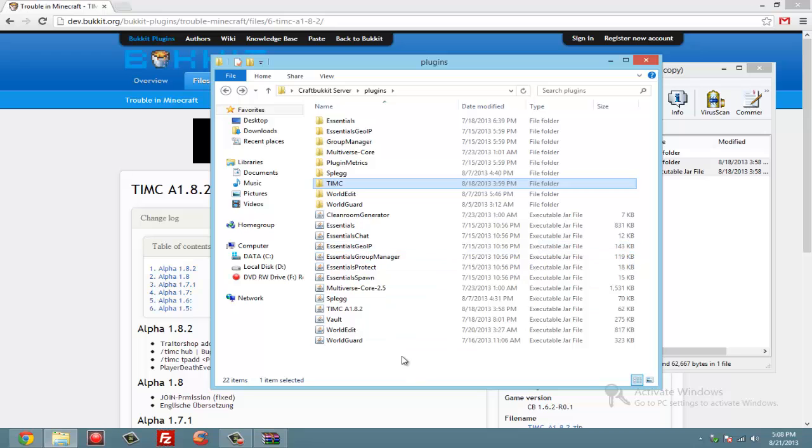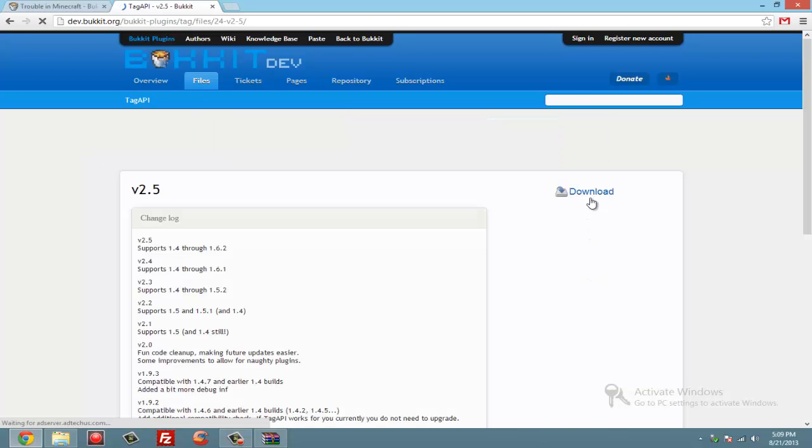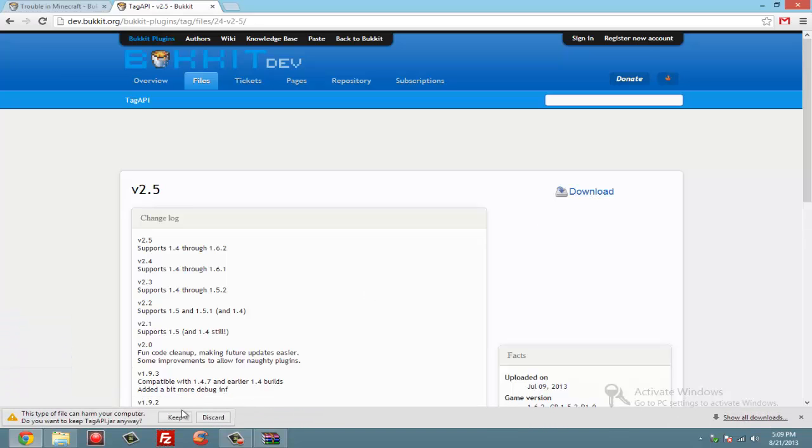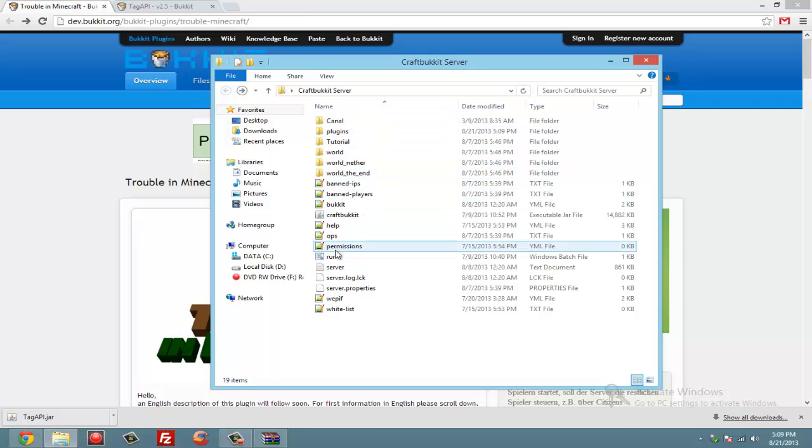That's not the only plugin you'll need — you also need TagAPI. The link for this will also be in the description. Click download, click it again, click keep, and drag this into your plugins folder as well. So you'll need both TagAPI and Trouble in Minecraft.